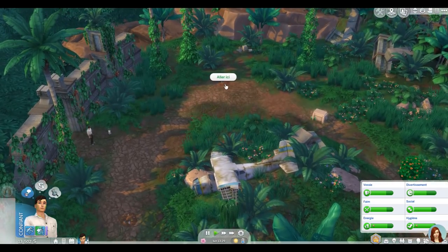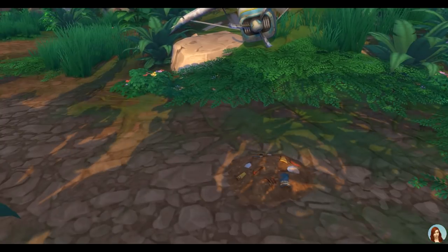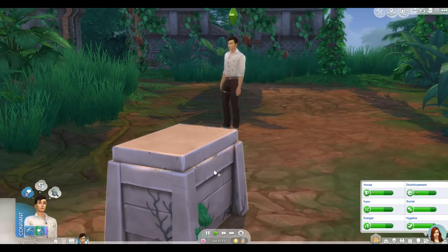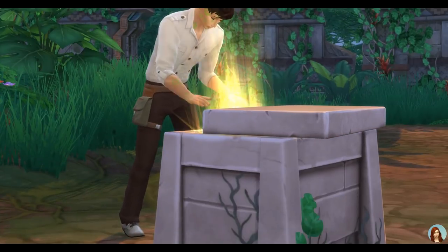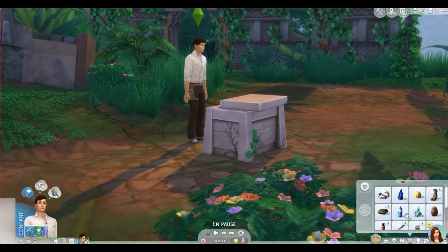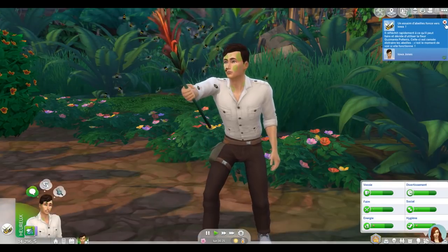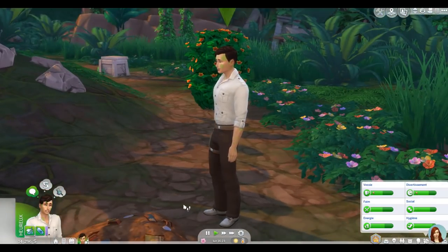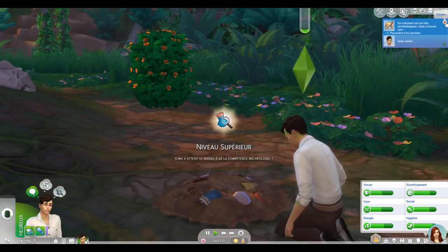On est atterri près d'un avion abandonné, avec des petites choses à creuser et même un coffre au trésor ! Iowa ouvre son tout premier coffre au trésor. On trouve des objets et du matériel d'aventure, dont une relique dans la terre, et on reçoit aussi des simflouz — pas mal du tout ! Niveau 3 de la compétence d'archéologie et une poussière d'os ancien. On ira voir Candela au village pour soigner l'empoisonnement.